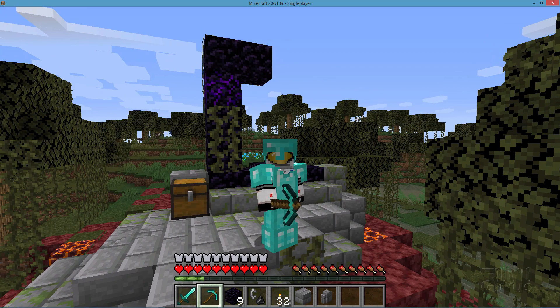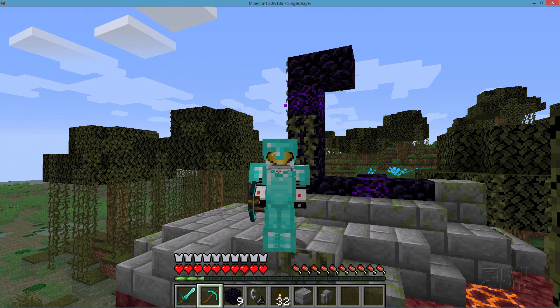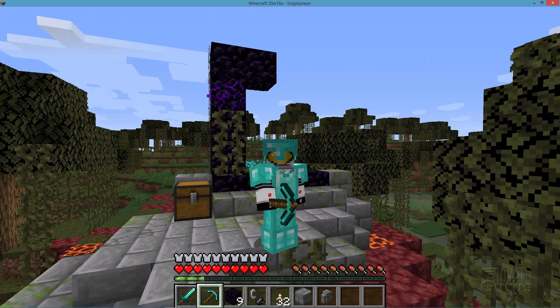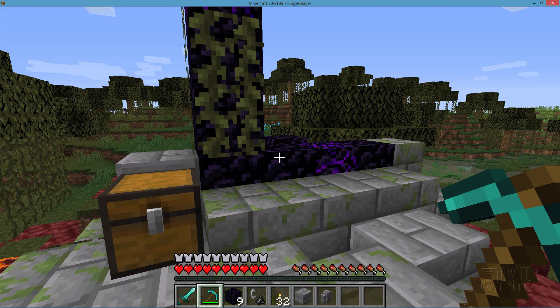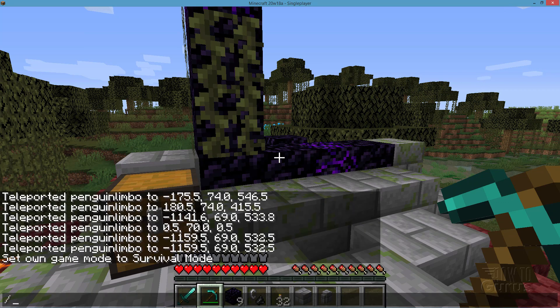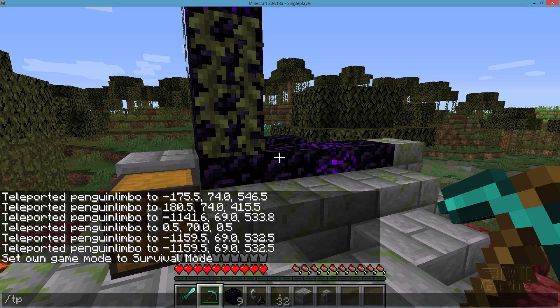These portals don't link up properly. I have a video on how to link up your portals properly and I'll put a link for that in the description, but it's not going to bring you back to this portal again. So make sure you take down those coordinates, and then when you're back in the overworld you can teleport back using the forward slash TP command and typing in your coordinates.